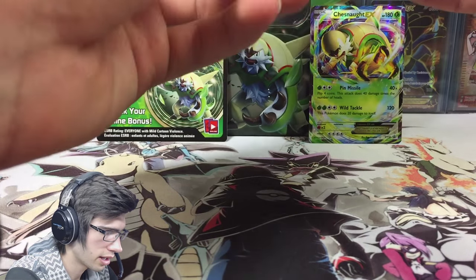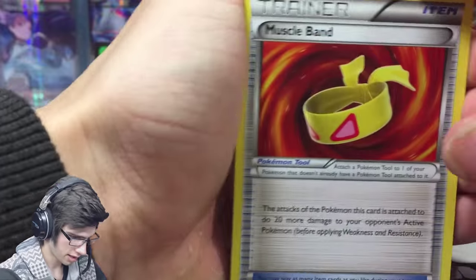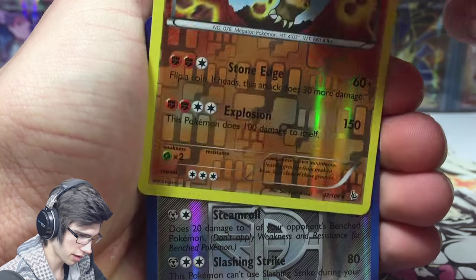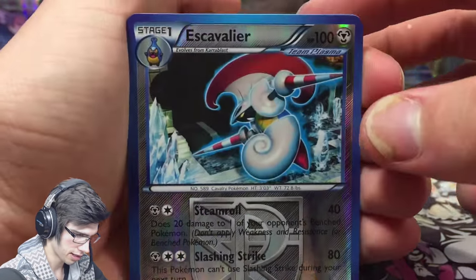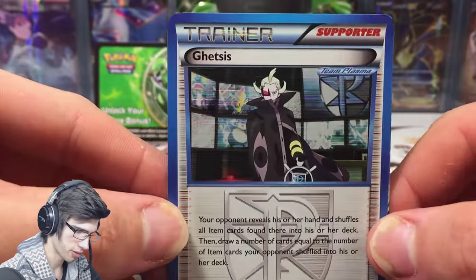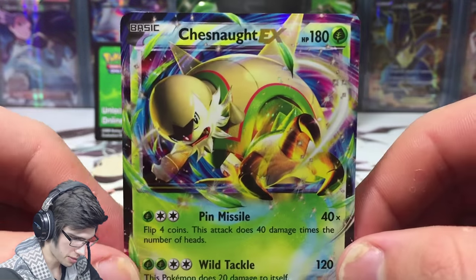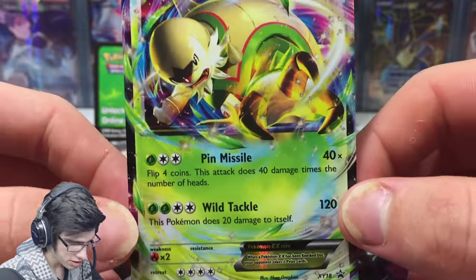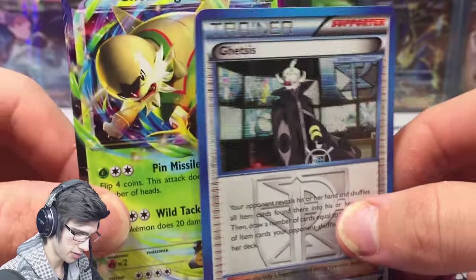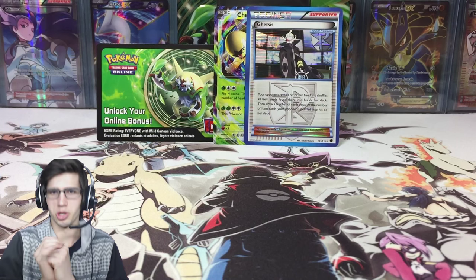So what did we get? We got the playable Muscle Band, the reverse Golem which is a rare, the Scizor which is a reverse rare, and the Get This holo — I'm guessing it's just a holo. And then we got the freebie Chesnaught. It wasn't too bad — I would have been disappointed if I didn't get the Get This holo, but we did manage to pick it up, so the tin was not a dud, which is always a good thing.